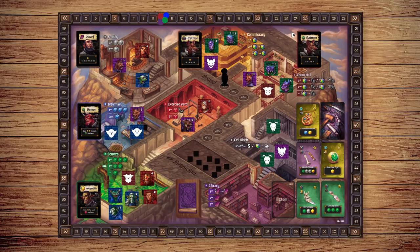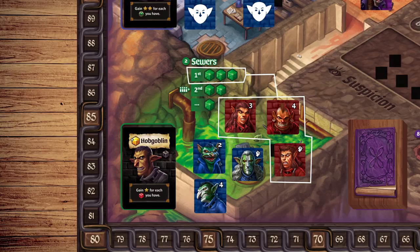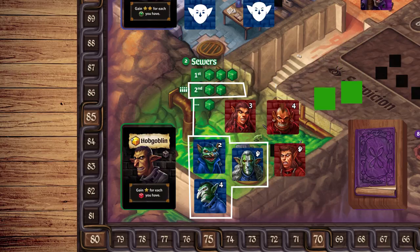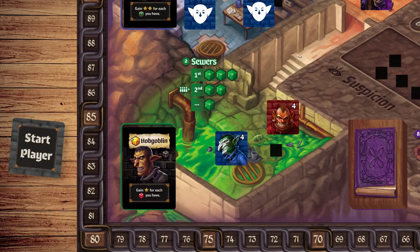To start, reveal all face-down crew tokens on the location. The player with the highest total strength wins the location and takes the highest reward. Then the player with the next highest total takes the next reward, and so on. If there is a tie, the winner is the player with the first player token, or the player closest to that player.